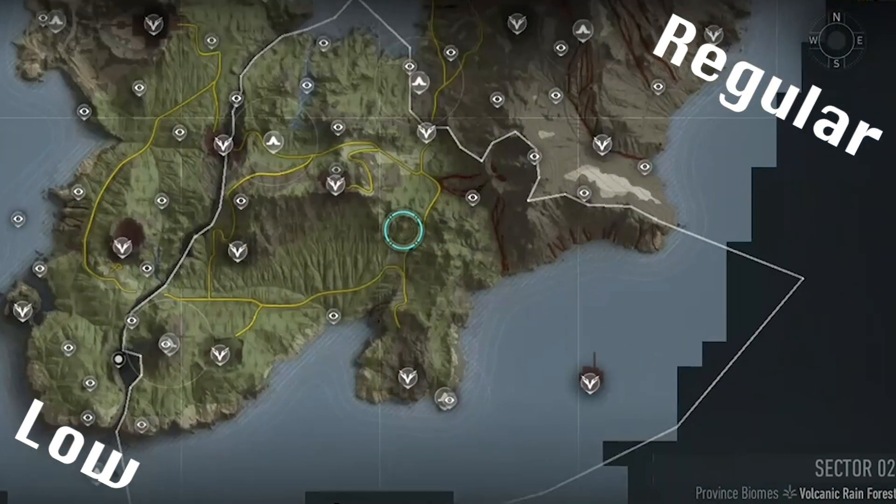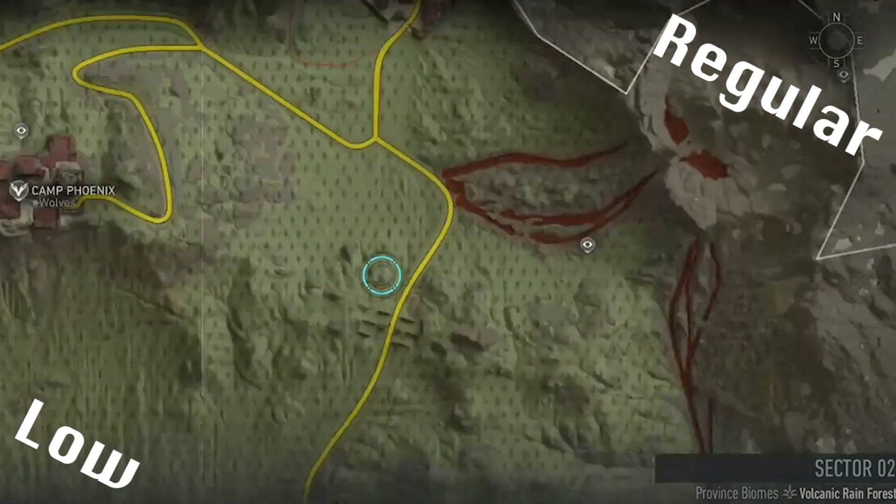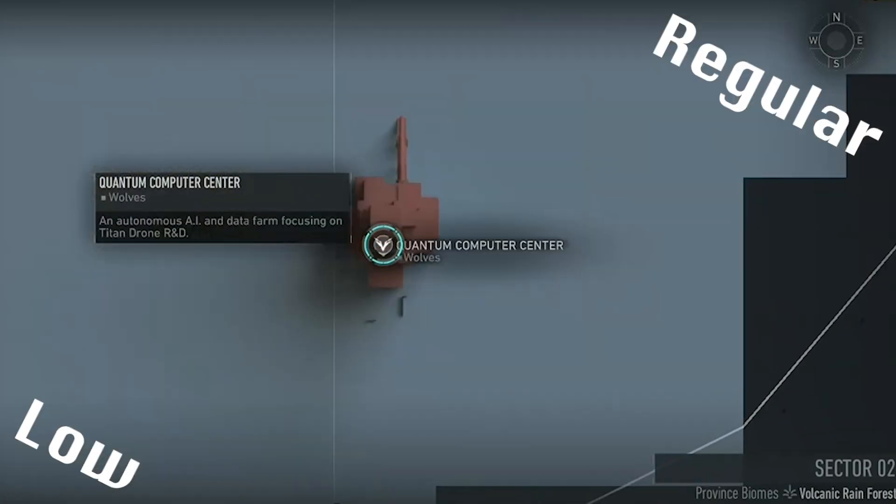For Supercomputer you just need to destroy four panels — three of which are at Salamander, and the other one is at the checkpoint nearby. Now you can fight Quantum at the building in the sea.